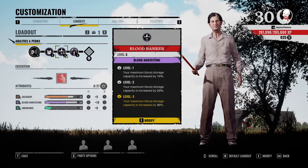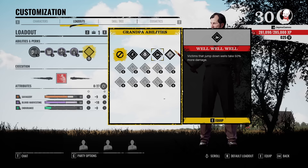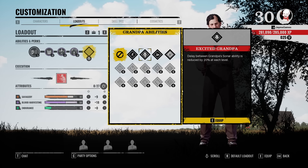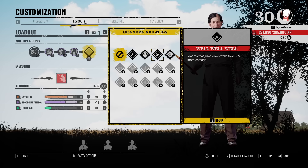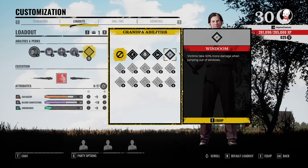For the Grandpa ability slot, it really doesn't matter that much. Going down the skill tree you'll get those options. I personally use Excited Grandpa because I'm getting Grandpa leveled up really fast, and him screaming more each level is more efficient in my opinion. It's completely up to you — you can choose stamina drain or whatever else you want. I personally use Excited Grandpa.